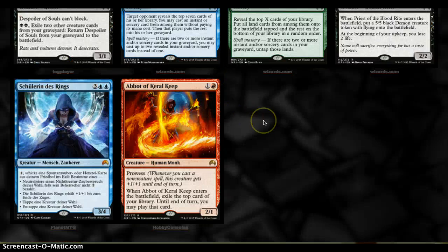Let's hop in today with Abbot of Keral Keep — 2 mana for a 2/1 Human Monk with Prowess. When it enters the battlefield, you exile the top card of your library, and until end of turn you may play that card.